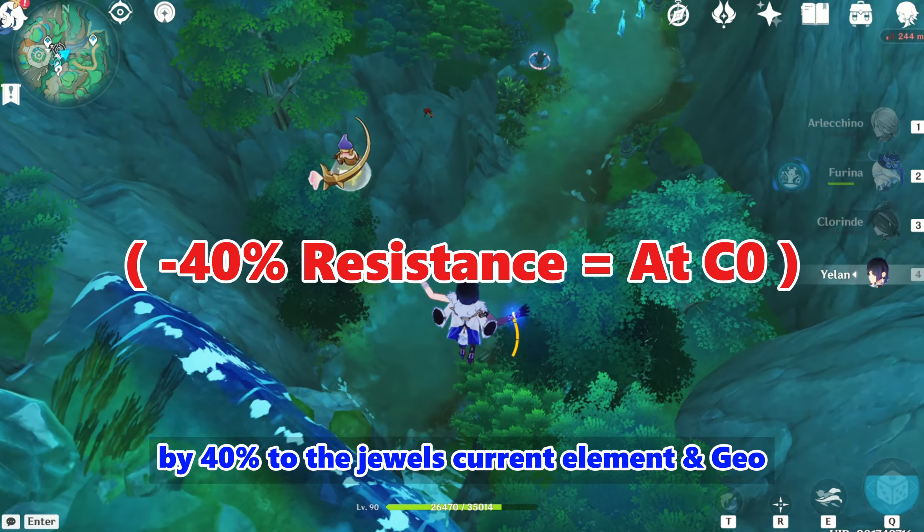Xylanin's elemental burst unleashes her Leopard Spirit onto the battlefield. This spirit attaches to the active character, providing buffs that depend on the team's elemental composition. Her passive talent records the number of pyro, hydro, electro, cryo, geo, and non-geo characters in the team. This mechanic influences the buffs she provides, encouraging diverse team compositions and strategic planning.